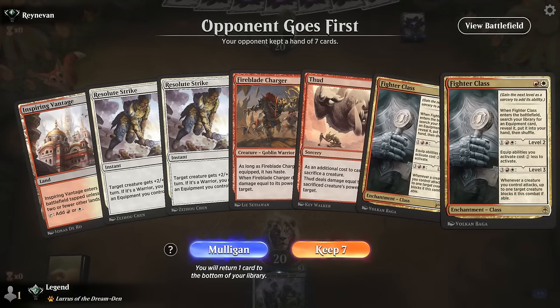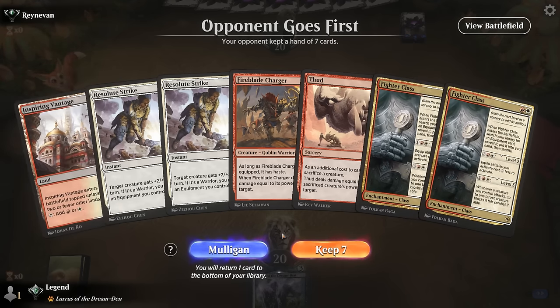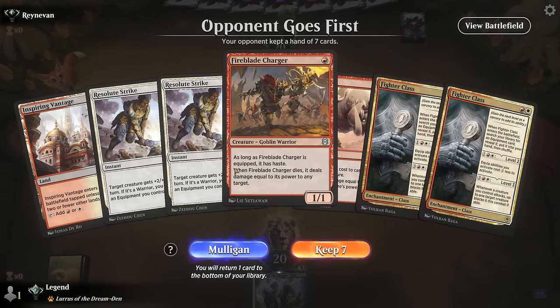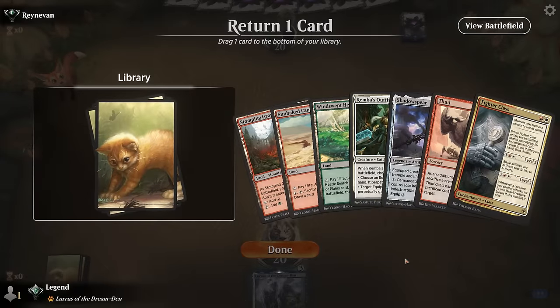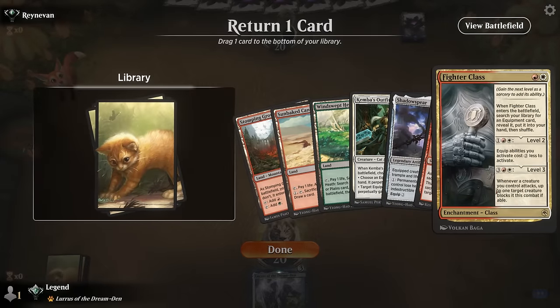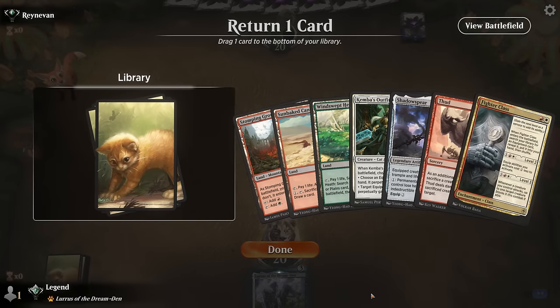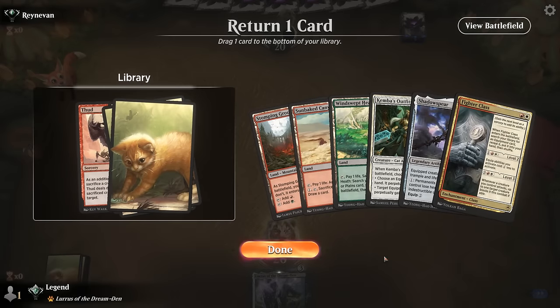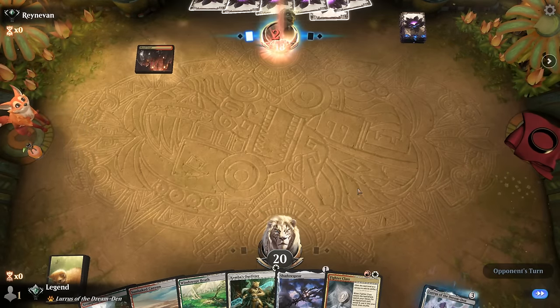Okay we're on the draw and our hand is a little clunky. We have Fighter Class, which is pretty expensive to get our Hammer, and on only one land we're not guaranteed to get there. Also only one creature, so if that gets taken out we don't really make any progress. This isn't perfect but I'm willing to give it a shot. We definitely want two lands at least — Outfitter, Fighter Class, Fighter Class can get Hammer, and then Hammer plus Shadow Spear could be enough, so we may not need Thud. I could keep three lands for a more consistent turn 3, or get rid of a land and keep Thud. We'll try this way.